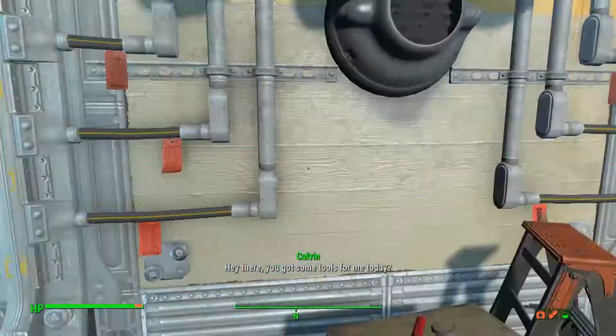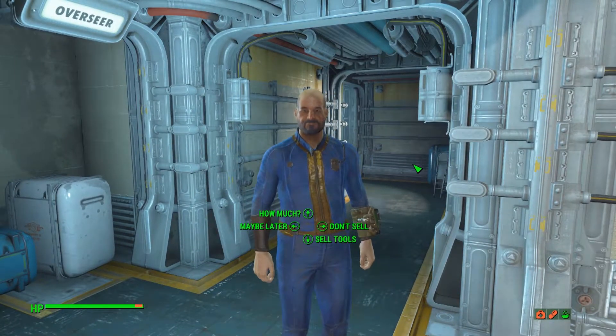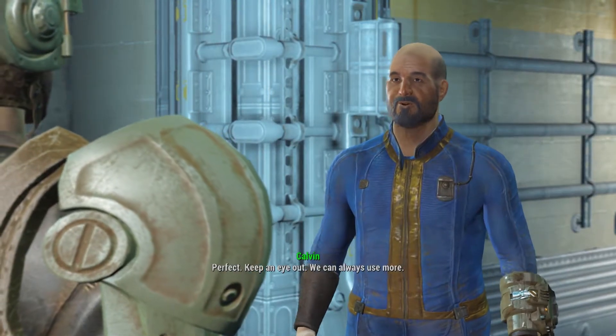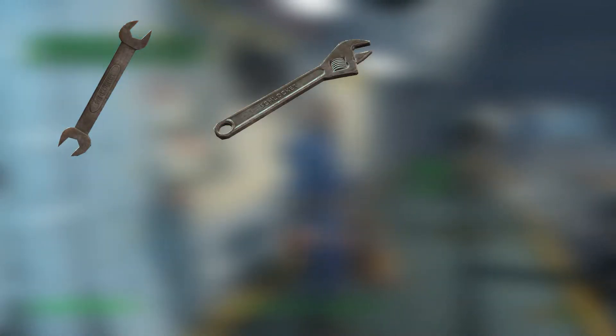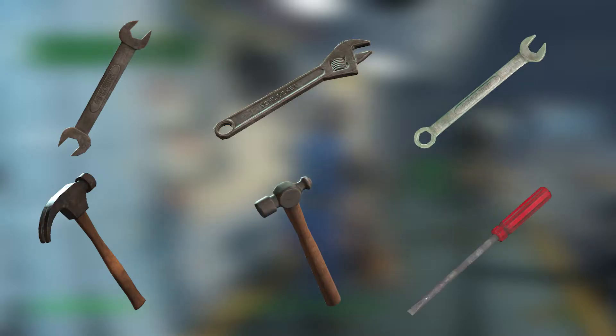So meet Calvin, the head of maintenance in Vault 81. This vault dweller will pay you 15 caps per tool, which if you consider that sometimes vendors will pay you 1 cap per certain tools, it's pretty damn good. The tools include wrenches, adjustable wrenches, combination wrenches, hammers, ball-pin hammers and screwdrivers.